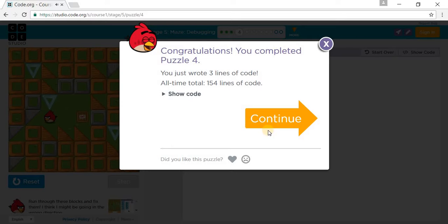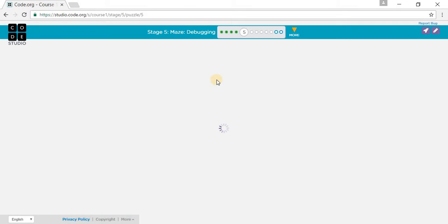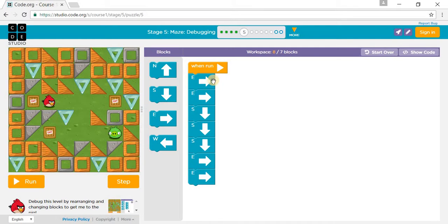Puzzle 5 now. We need to go past this obstacle — we go east and east, which is correct. Then south and south, and then another south, and then another south.